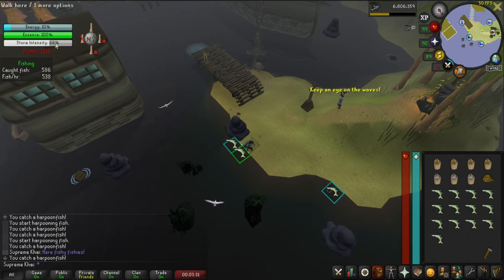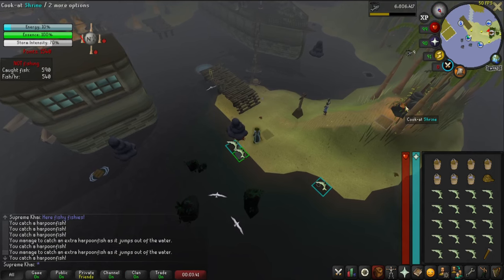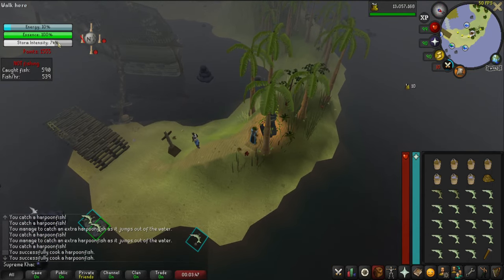At 93 storm intensity, we need to be clicking on the boat, so try to be quick. Let's go — try to cook them all. Remember, at 93 intensity we need to be clicking on the boat.